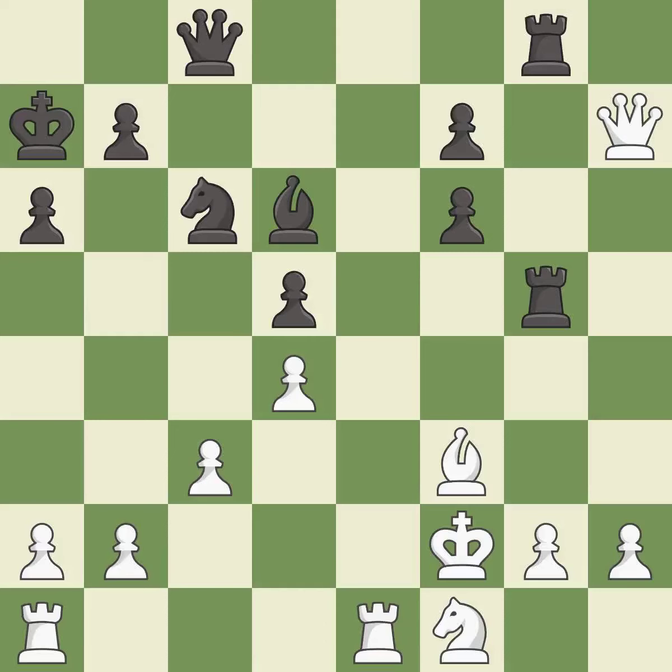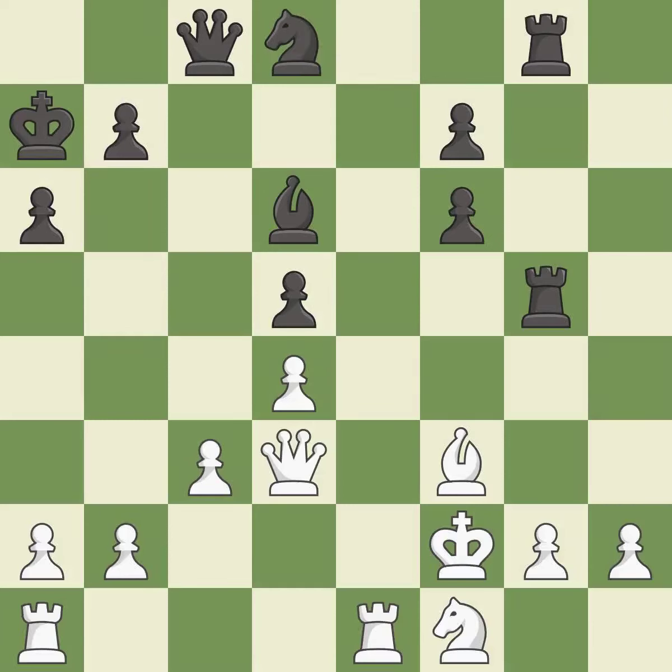This allows the opponent to kick a rook — it is a miss. This ignores an opportunity to kick a rook — it is a miss. That's fine — it is good. The opposing rook is kicked by a pawn and must now move or be captured — it is best.